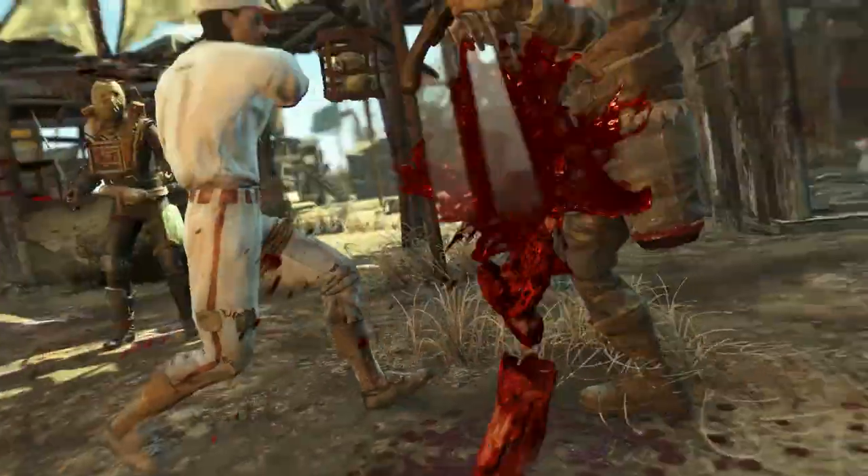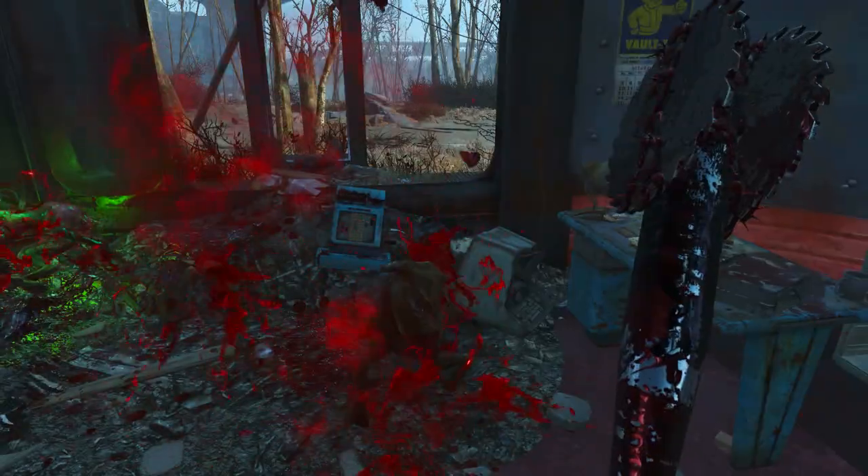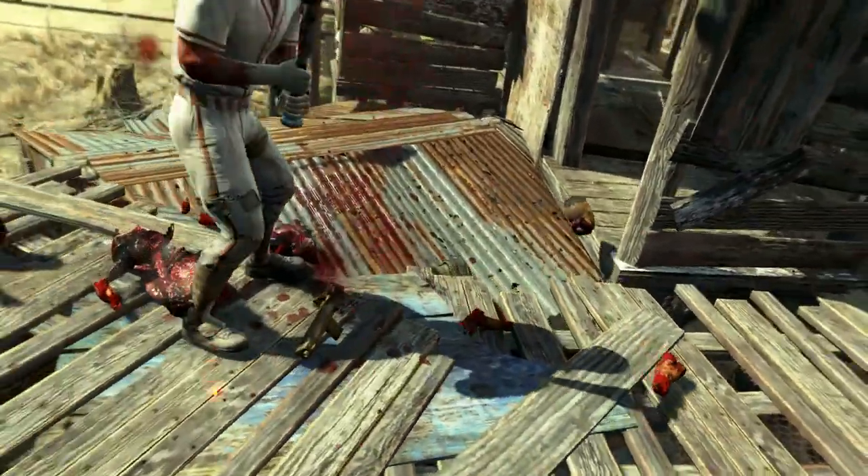Welcome back ladies and gentlemen to Fallout 4. My name's Camel and this video is going to be a walkthrough guide in which I will show you how to acquire the unique baseball bat, the 2076 World Series Baseball Bat.